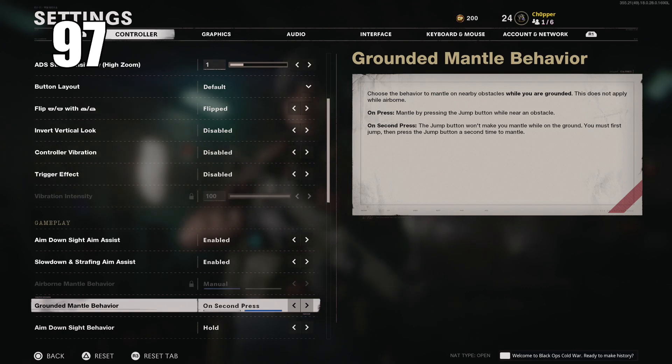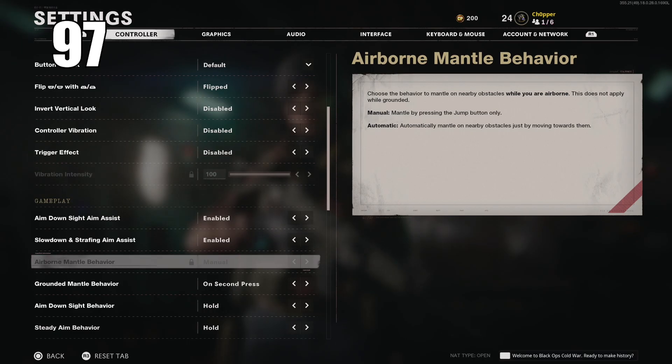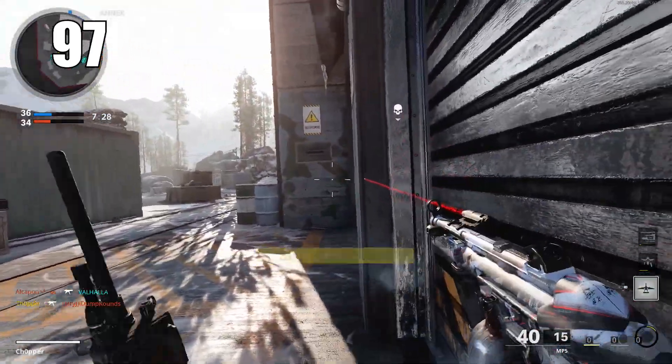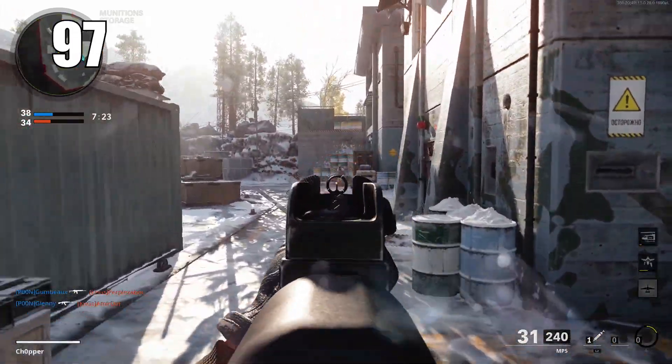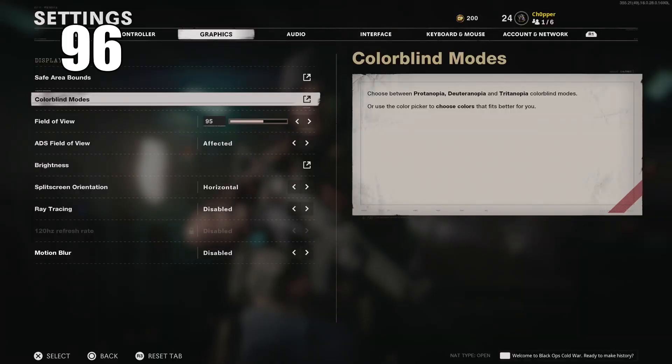Number 97: change airborne mantle behavior to manual and then change the grounded to on second press. This allows you to jump near objects without auto-mantling onto them, so you can jump shot or mantle based on your input. It's double tap to mantle and pressing the button once simply to jump.